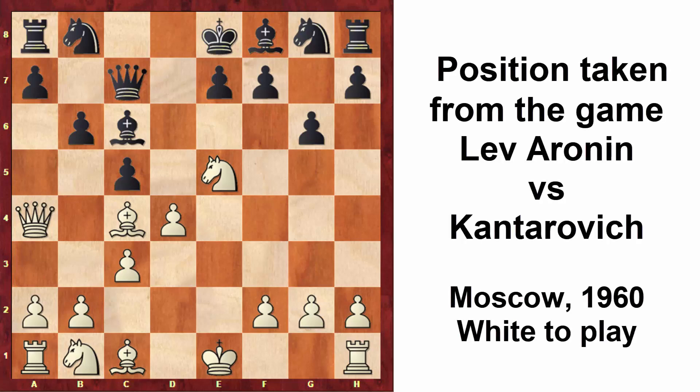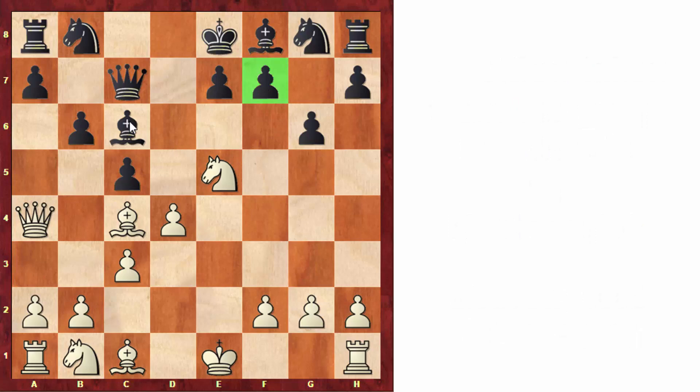Let's start with this position, which is very instructive. White has a very nice position and is putting pressure on f7. On the other hand, we need to be a bit careful because the queen on a4 is being attacked. For example, taking on f7 would be very bad because black would capture the queen. Although white can capture the rook, black would win material. It is possible to capture on f7 because we give a check — black doesn't have time to take the queen — and after king to d8, white gets an extra pawn and a better position.